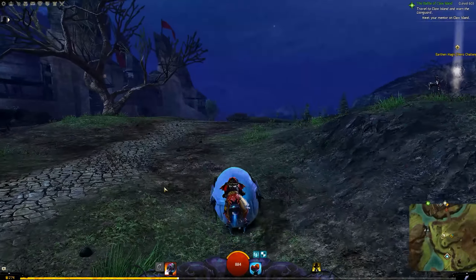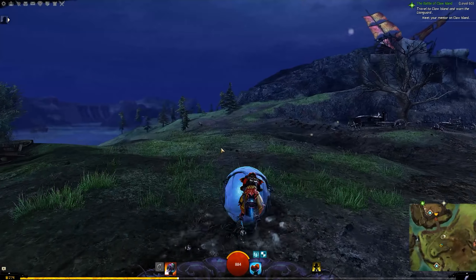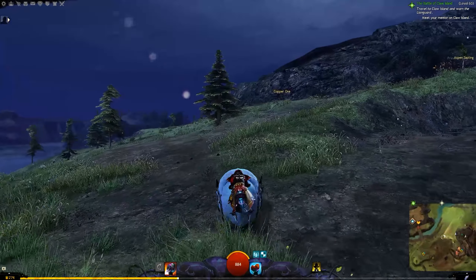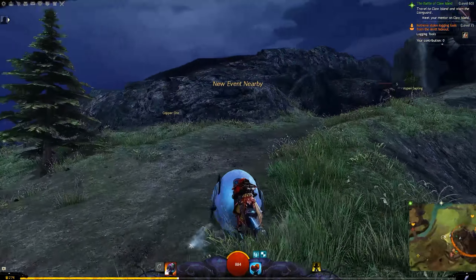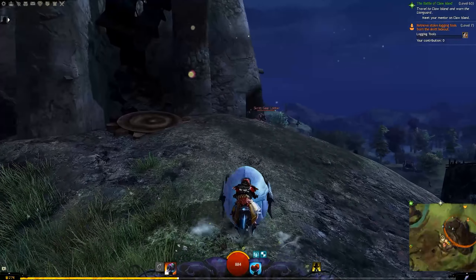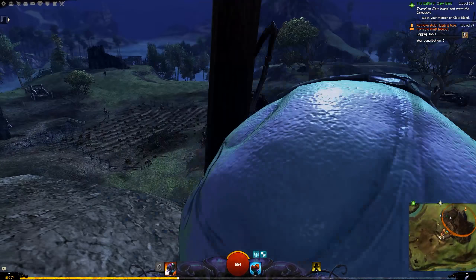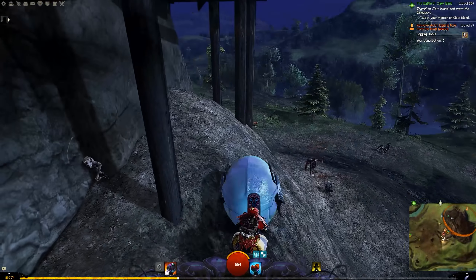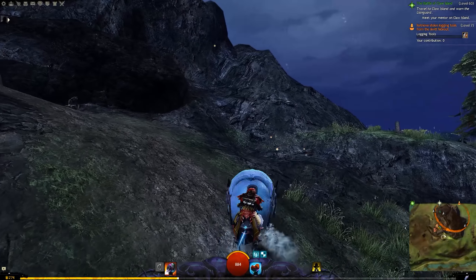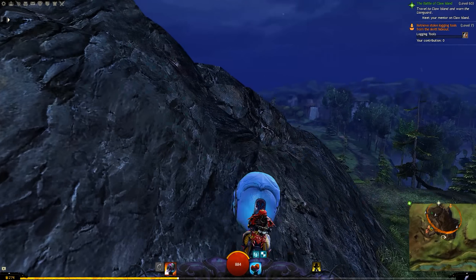As we start moving uphill, we start slowing down. It is entirely based on the terrain and slopes you're traveling across. If you try to keep going while moving slowly uphill, you'll slow to a crawl. If you keep trying to brute force it going uphill, you'll find it's pointless — you'd be better off on a Raptor or Jackal.